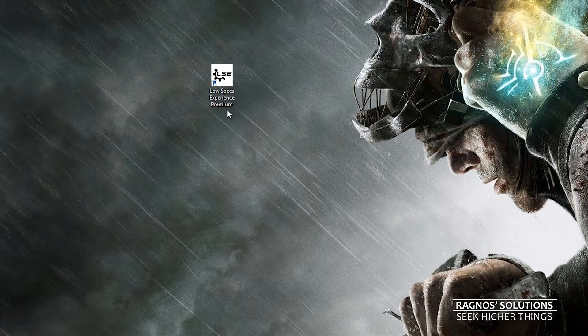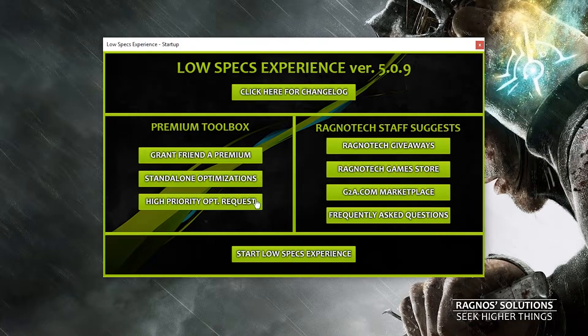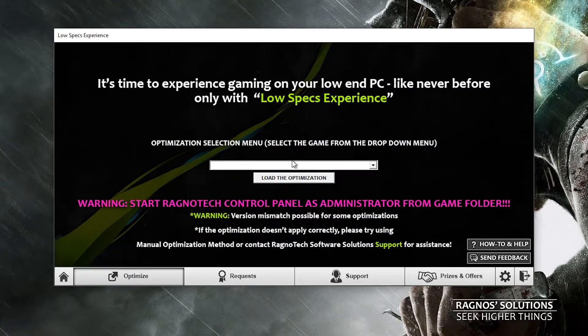First of all, what you need to do is download Low Specs Experience from the website. After you did that, install it — it's a simple process. If you don't know how to do it, there's a video on the website which will guide you through it. Once it's installed, you will get a shortcut on your desktop. Open it, go through the startup menus, press Optimize, and type in Dishonored 2. Then press Load Optimization.